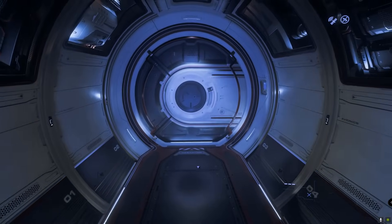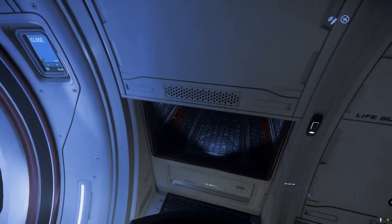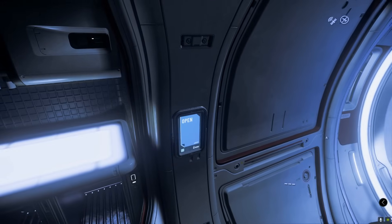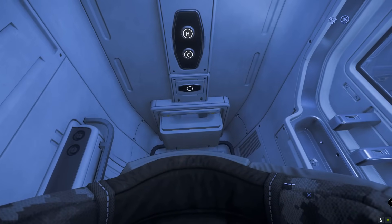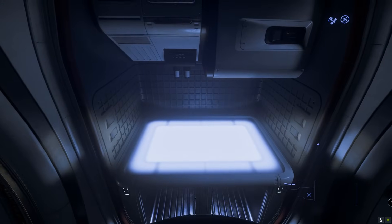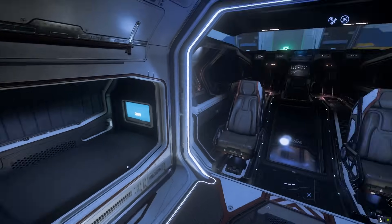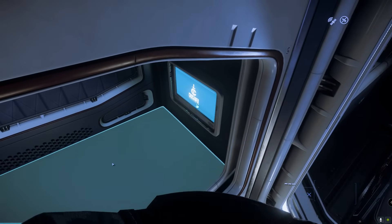Next up is a small component room ahead of the crew living area. The two suit lockers immediately stood out along with the bathroom. A little bathroom — I guess a toilet. A very tiny little kitchenette where you can eat your nutrient paste. A bed right next to the pilot's seat, which is kind of cool, with little screens.